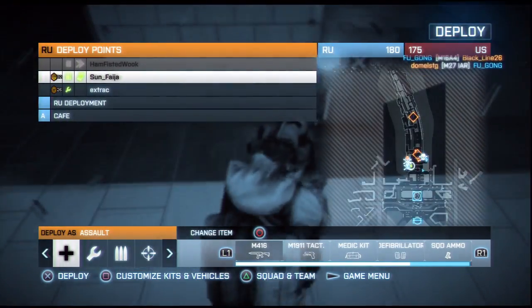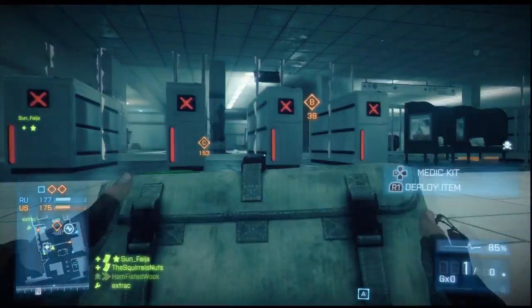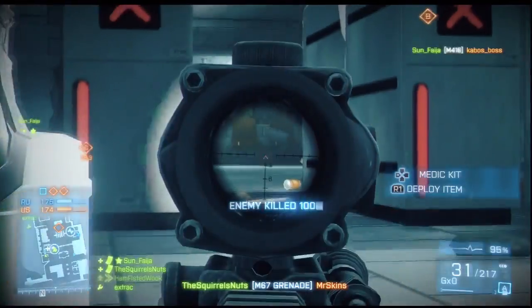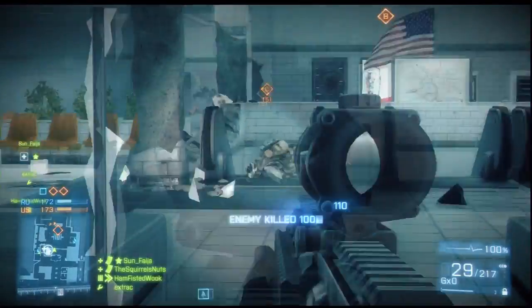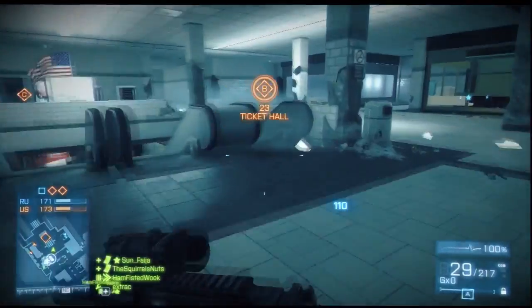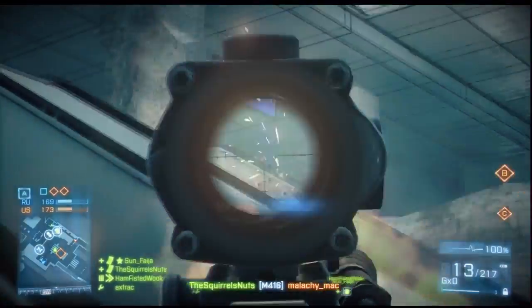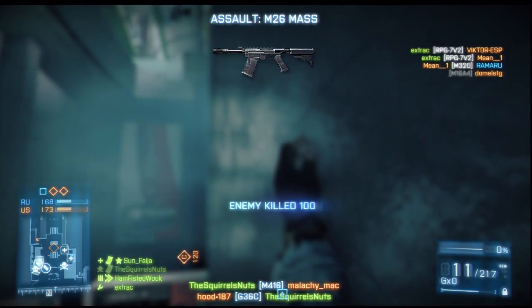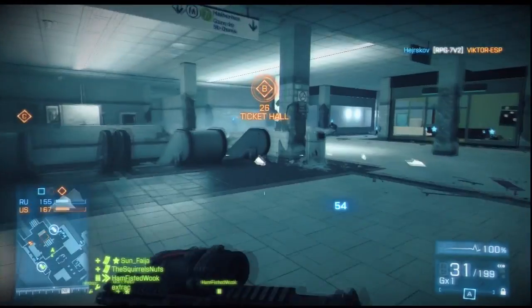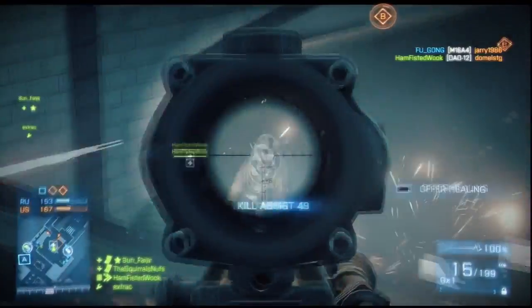It gets more interesting when you talk about the Assault Kit. The Assault Kit gets the L85A2, a weapon that's used by the British military for many years. They also get the FAMAS, used by the French military. I personally loved the FAMAS in Modern Warfare 2 — it had a burst fire mode and it was very nice. I'm looking forward to seeing what DICE have done with that one.